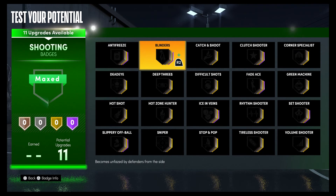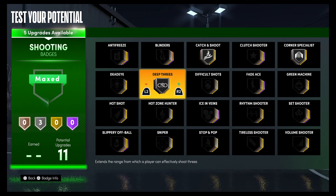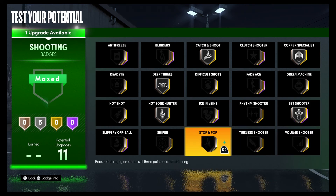For your shooting badge, you're going to put catch and shoot on silver, corner specialist on silver, deep threes on silver, hot zone hunter on silver, set shooter on silver, and slippery off ball on bronze.